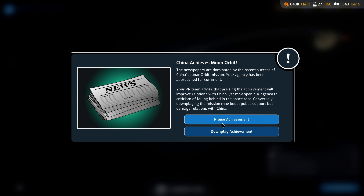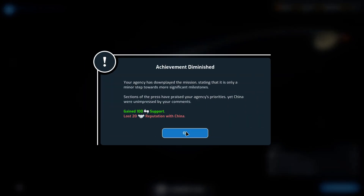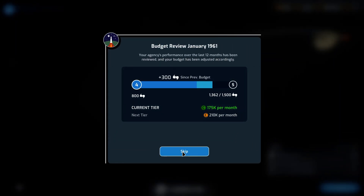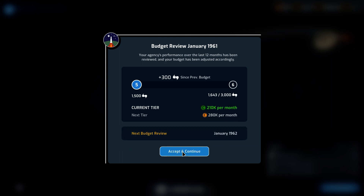China did beat us to the lunar orbit, but I think we're going to have to downplay their achievement. We're not cooperating with other countries right now — we're looking for the win to get everywhere first, so we can't praise China. We gained 300 support which puts us into tier 5, boosting our monthly income up to 210,000 units per month.